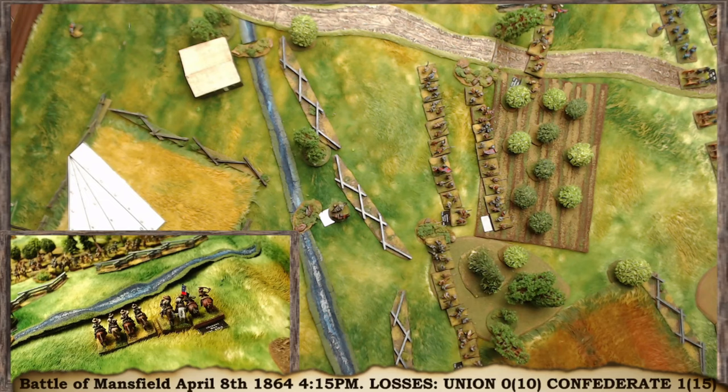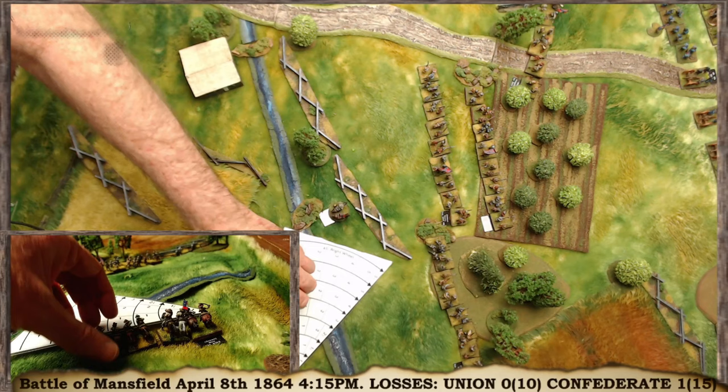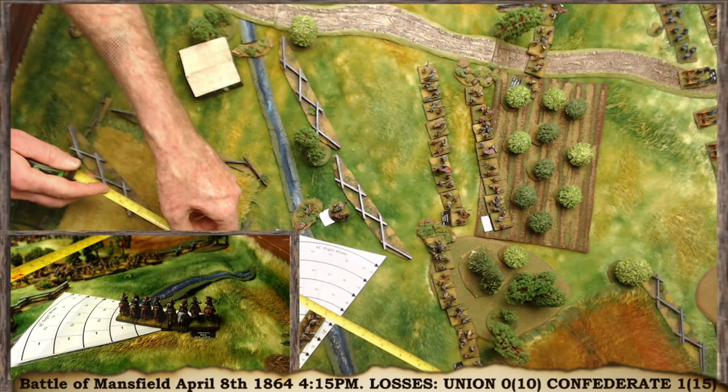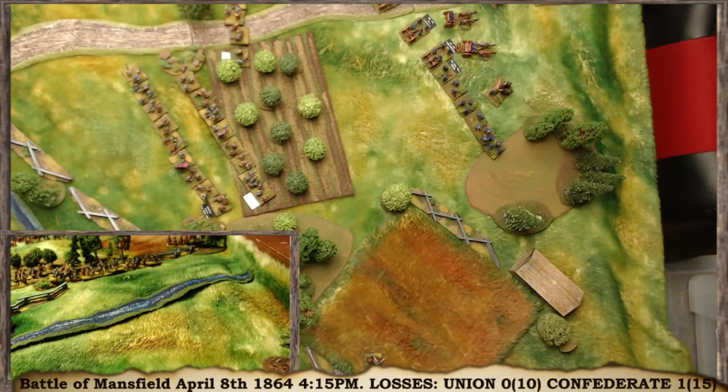Way out on the flank, B's cavalry have no commander in range but they're veterans and fresh, getting a plus 3. They roll a 9 so they can move at the double quick. They wheel a little to point themselves towards the gap, moving way up that flank. A bit of a risk getting flanked, but they have moved.